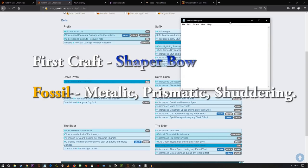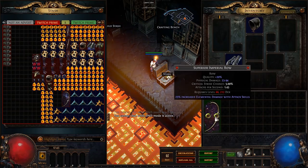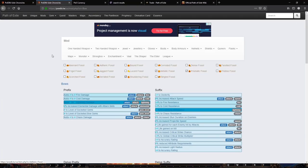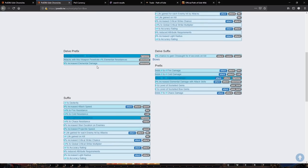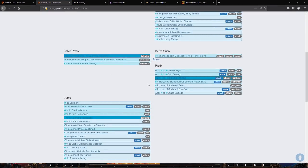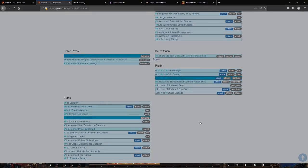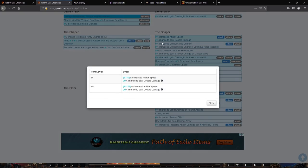We've picked ourselves up an item level 86 imperial bow. The reason for the ilvl 86 is that a high-level base gives better options and higher tiers. We're using metallic, prismatic, and shuddering fossils on the bow. We're trying to hit flat lightning damage, increased elemental damage as a delve prefix that goes up to 120, and maybe elemental damage to attacks.